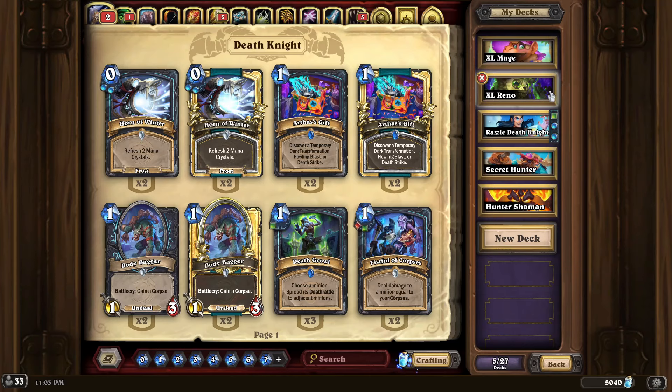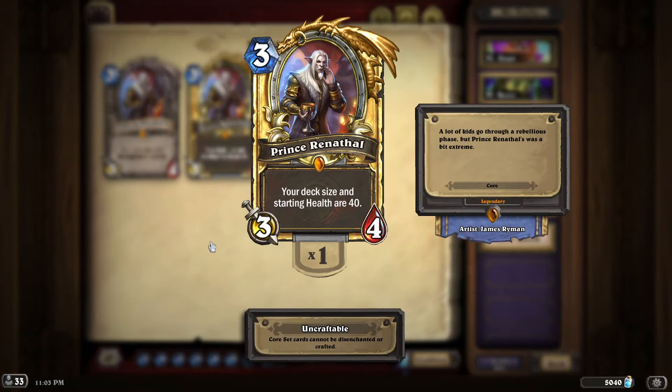People are going to be playing all types of Renathal lists, whether it's Priest, Warrior, or Shaman. But in my opinion, these two lists are by far the best archetypes you can play if you plan on playing Prince Renathal. Let's talk a little bit about Renathal and what he does. I personally hate this card — I think it's disgusting. I've always hated it in all formats it was in and it's meta defining. When you have access to Renathal, it slows the meta down so much and it makes decks that are overly value-driven much, much stronger.